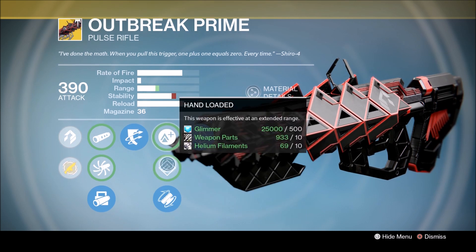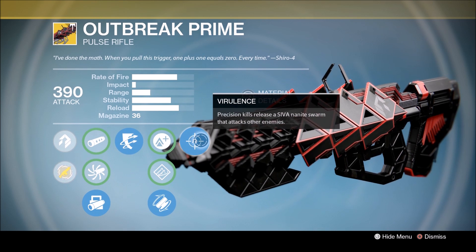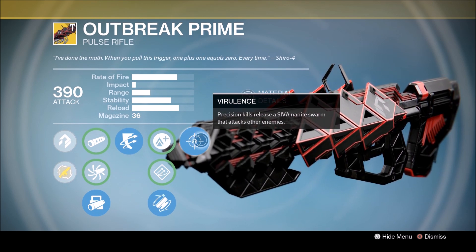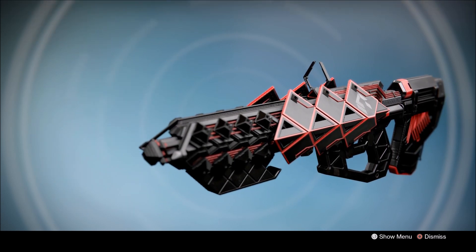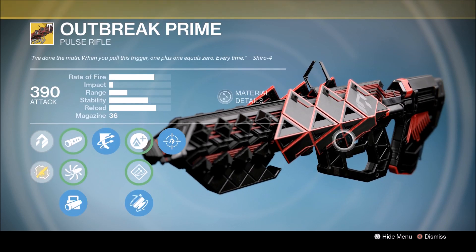It's also got lightweight, hand loaded, and fitted stock. And probably its most exciting perk — Virulence: precision kills release a sieve nanite swarm that attacks other enemies. And just check out how this thing looks — it looks absolutely amazing!